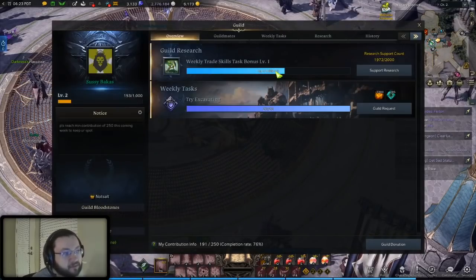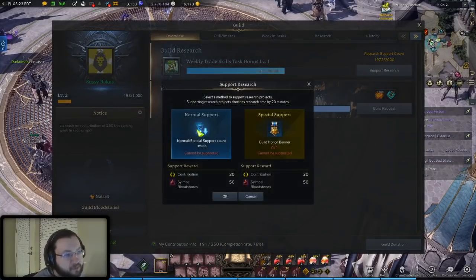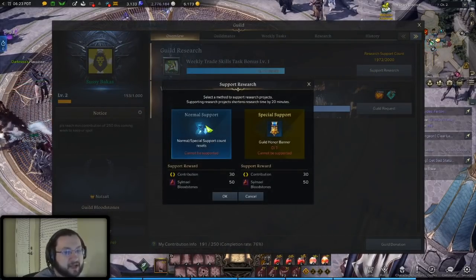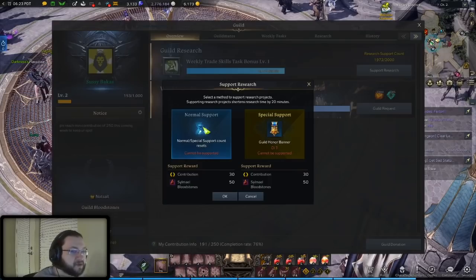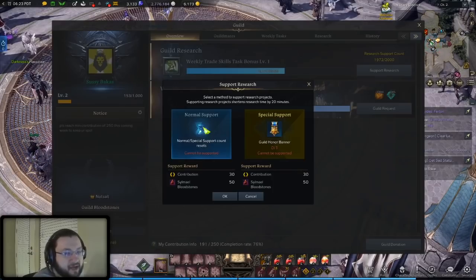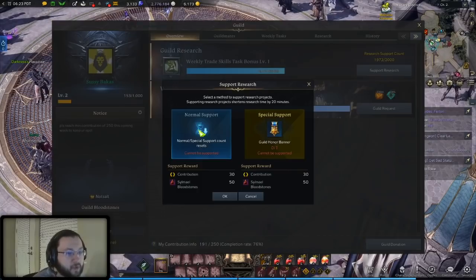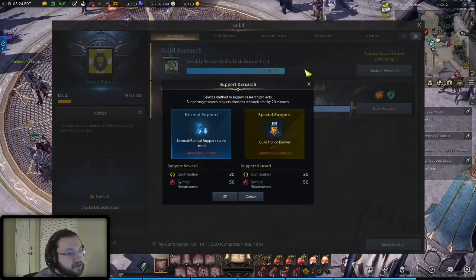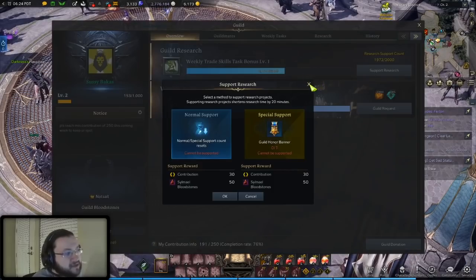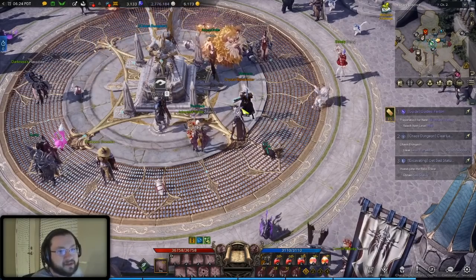The other guild task: if your guild is running a research task, make sure you click Support Research and click the normal support option. It's up to your guild if they want you to do anything else, but find a guild that fits your play style — active or casual. Either way, try to at least log in each day and do these quick things because they literally only take 10–15 seconds and your guild will be very frustrated if you forget.